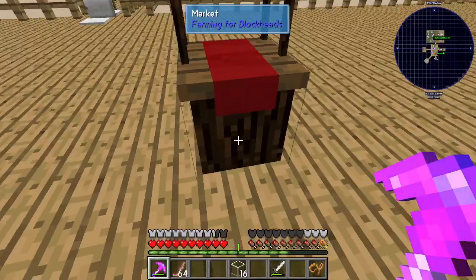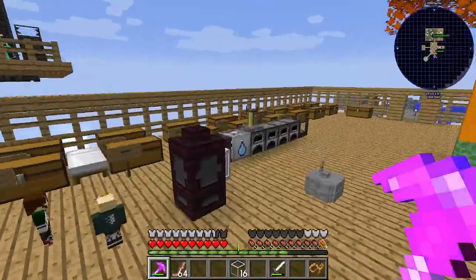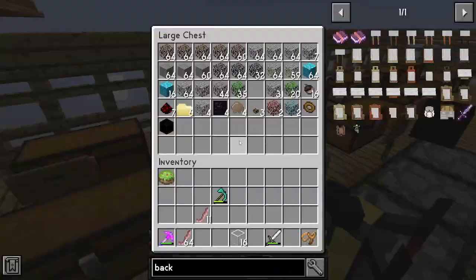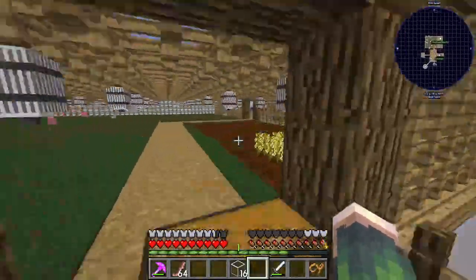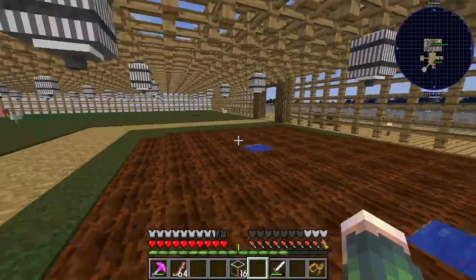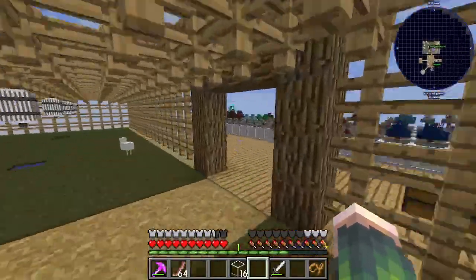We're gonna try to get to the Twilight Forest this episode, but first I'm gonna make some emeralds so that I can buy these yellow flowers. Michael, you have emerald trees set up, right? Yep. Cool.